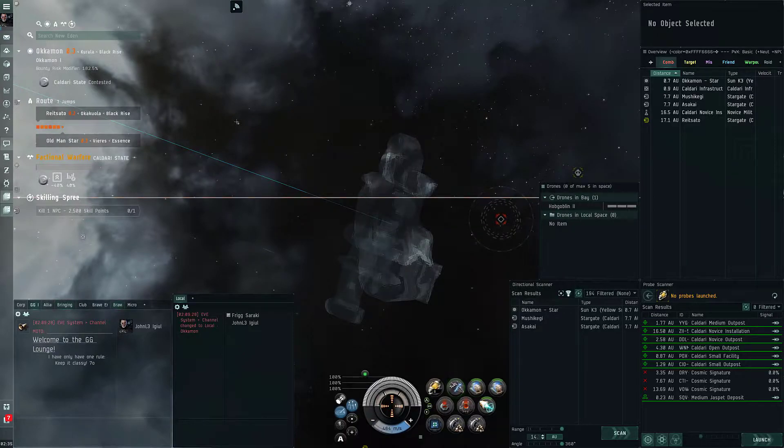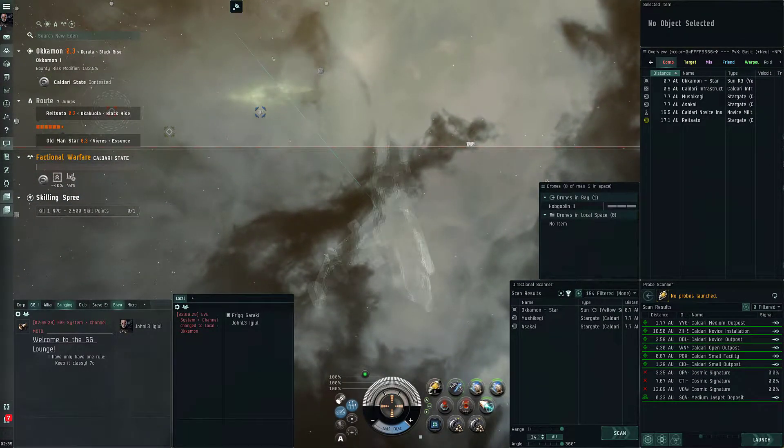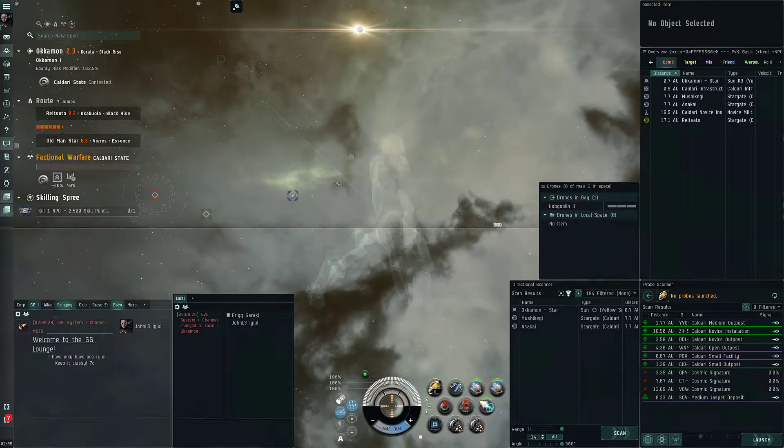I was thinking about going right to New Eden to see the new effects they put in. Some people said you can see the wormhole from farther away now. You can see Caroline's Star over here - that actually got changed, got bigger, spreading out now. From Central Point you can start seeing the supermassive wormhole from New Eden, like three jumps out, which is pretty cool.